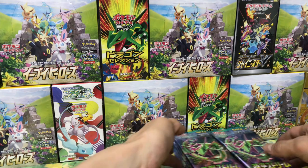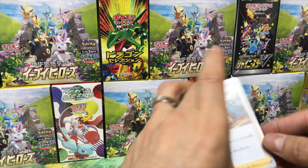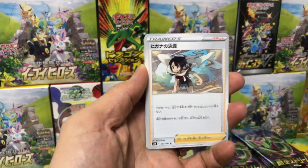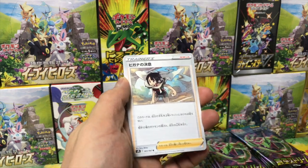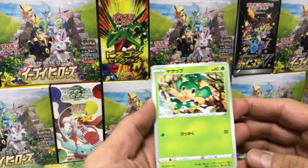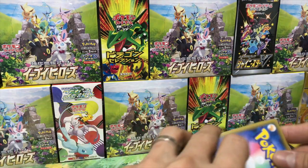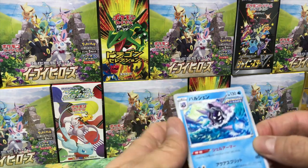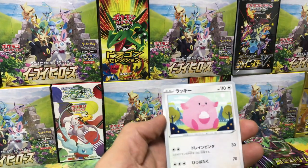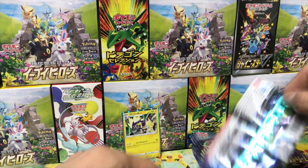Pack number one — grab your favorite beverage and snack and let's enjoy the art and names of these Pokemon. We start off with Zinnia's Resolution. Good start! Ninetales, Mareep, Pansage, and Centiskorch — nothing exciting in that one. Pack number two: Cloyster, Vulpix, Cryogonal, Lucky Chansey — one of my favorite Pokemon — and a Toxtricity. That's pretty hard to say: Toxtricity!